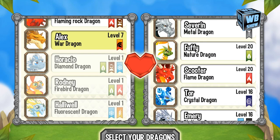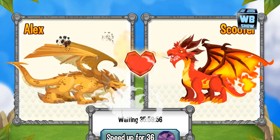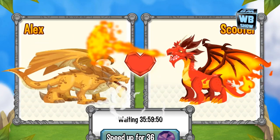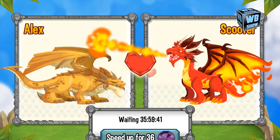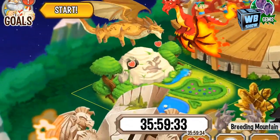So this is the Juggernaut Dragon. It is an element of war and flame, and what you need to do is use the war dragon and the flame dragon. What you're looking for is a breeding time of 36 hours, and it'll take another 36 hours for the dragon to hatch, and then you can place it into any war or flame habitat.